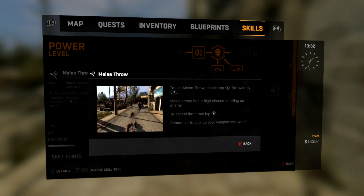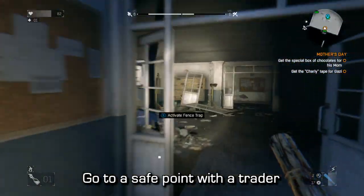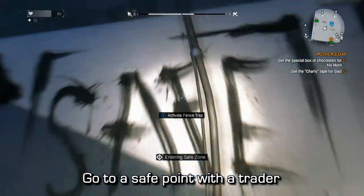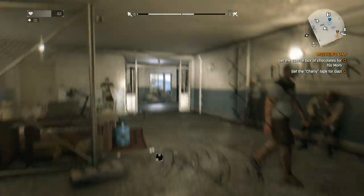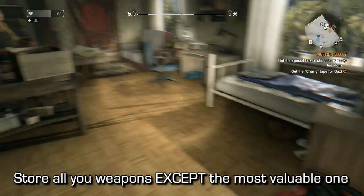This method is the same method that actually worked in Dead Island. What you're going to want to do is probably go to a safe point with a trader. I decided to pick the main tower as I found it a convenient place and I knew it had everything inside that I could possibly need.